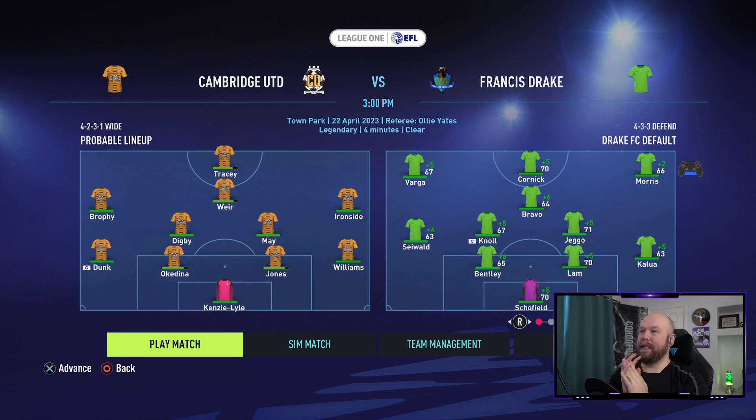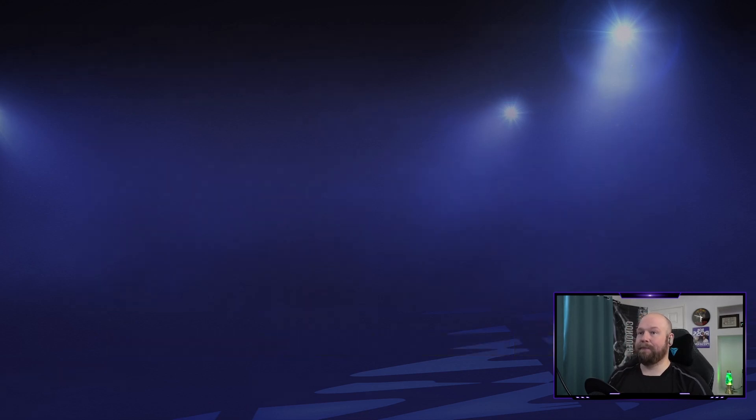Big match today on the road against Cambridge United. They've got Tracy, Brophy, Ironside, Dig Me May, Dunk, Okadena, Jones, Williams, McKenzie Lyle in goal. They are playing four in the back, so there's a chance — we've been struggling against five-in-the-back teams. We need three points to keep reality in check for the last regular season episode coming up.